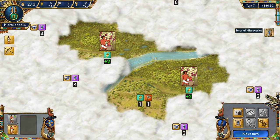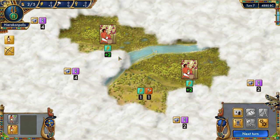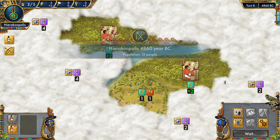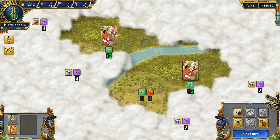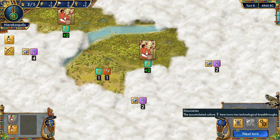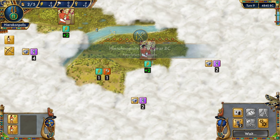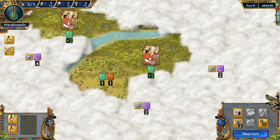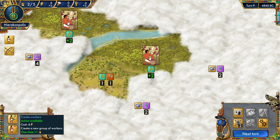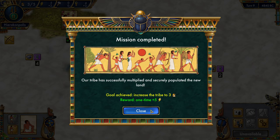We're now getting three food per turn, which means we'll get our next worker in two turns. Eight turns for something else — that's a long time, but sometimes you have to pay the price. We still have no production yet and really want to get that going.